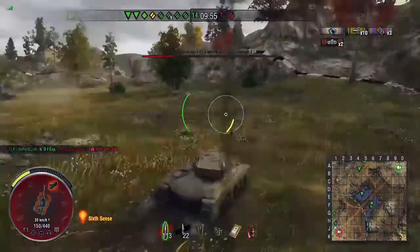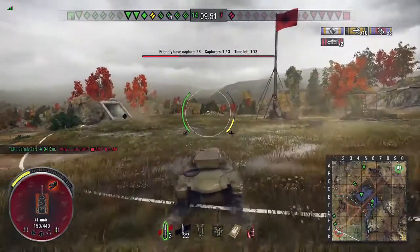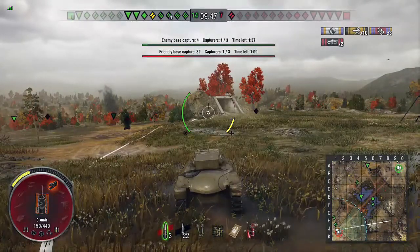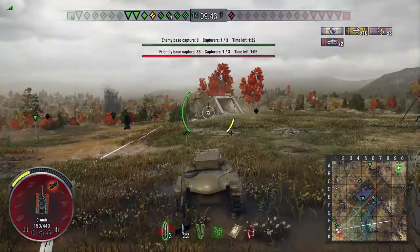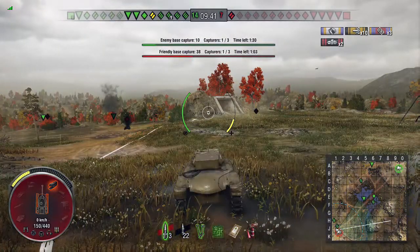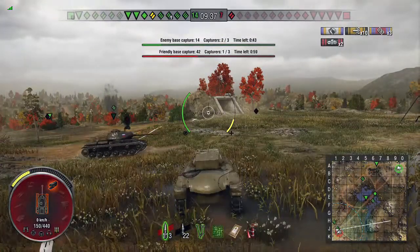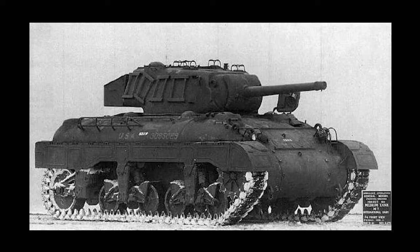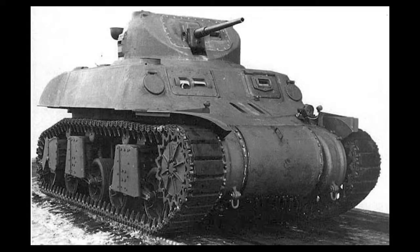This is why it's not number one — it can't always lay the damage down. It can ninja things though; you'll get a lot of kills and a lot of assisted damage in this tank. Don't expect massive damage numbers — it's not that kind of tank. 1,500 DPM if you're lucky in a good game, since it's only 75 damage per shot.